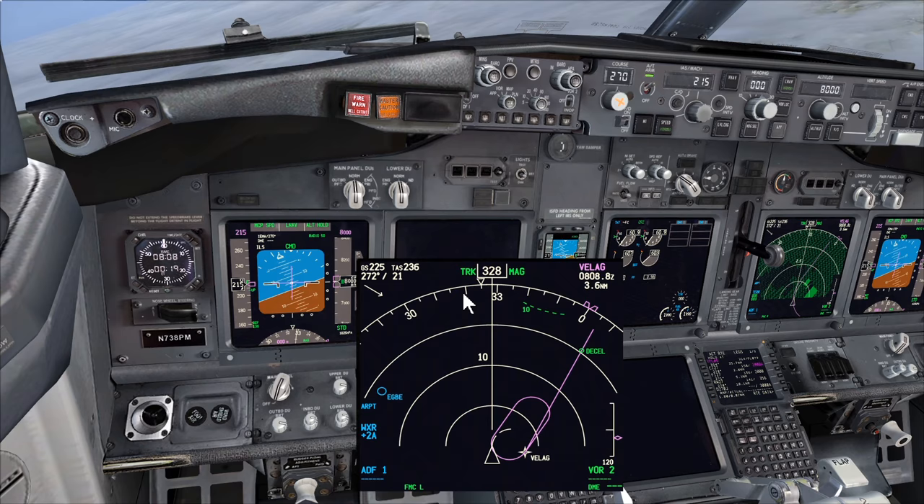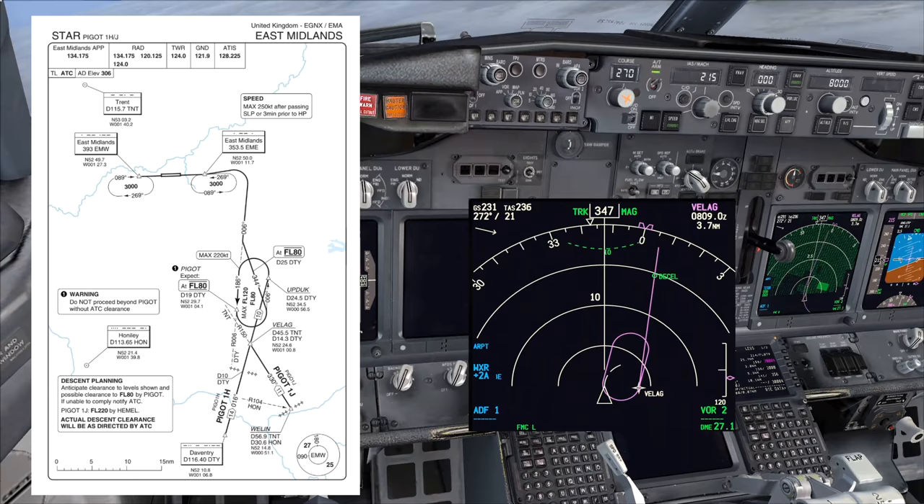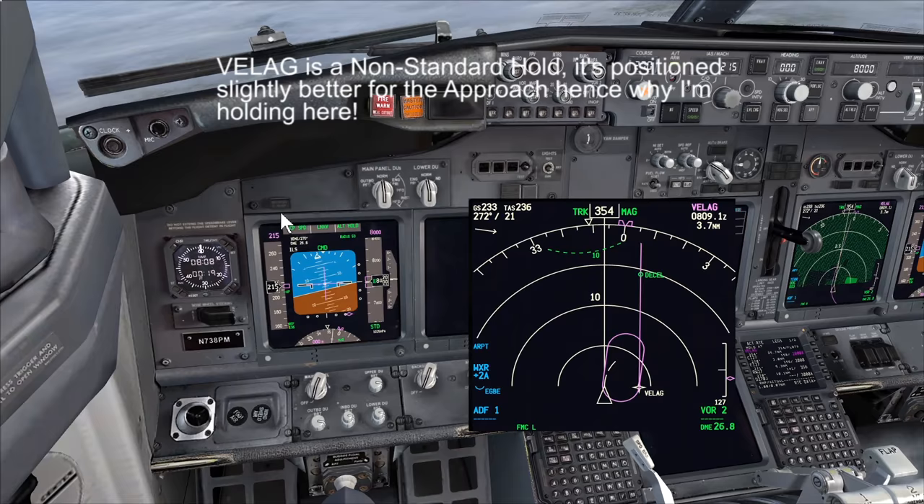So where are we? We're flying into East Midlands Airport and we're holding at waypoint VALAG. Bringing up the approach chart, you can see VALAG - expect to be at flight level 80, which we are. We're holding in this direction and will afterwards be vectored for an ILS approach onto a radar heading and then left onto the ILS approach.